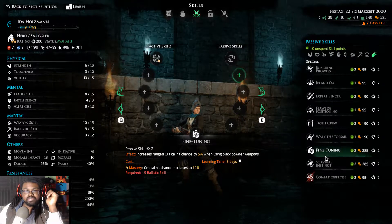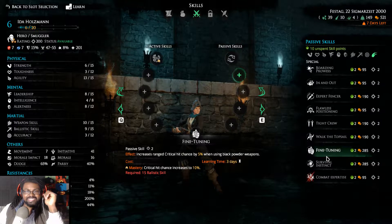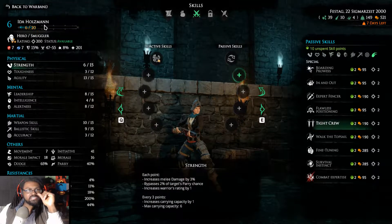We also have Expert Spencer — not too sure about that. We'll grab Fine Tuning instead: increases ranged critical hit chance by 5% when using black powder weapons. I have a little bit of a plan with Ida. I do want to grab Tight Crew because she's kind of a flex pick for us right now, but maybe I should wait on that — we'll see after this.